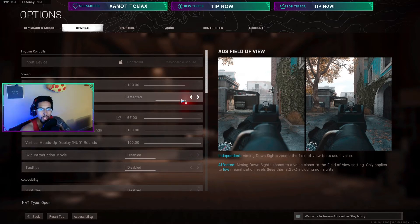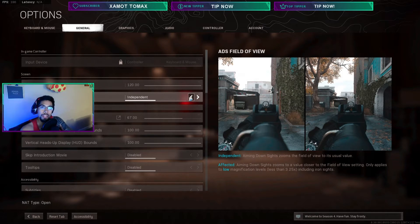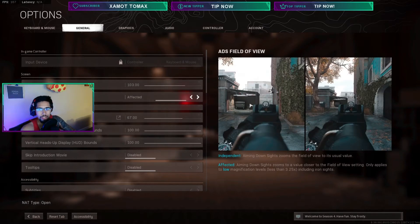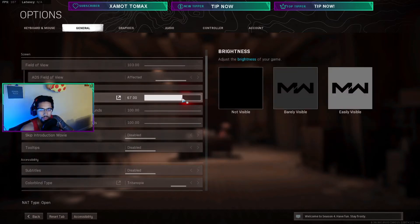I used to play at 90 FOV, but with a higher field of view you'll be able to see more. If you go to a FOV of 120, I would set ADS field of view to independent so you can zoom in farther. I use 'Affected' though, because my FOV is not maxed out and I find independent awkward — especially up close when my gun suddenly zooms in super far during a close range gunfight. Playing on Affected keeps everything consistent.